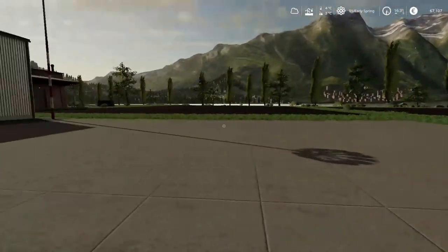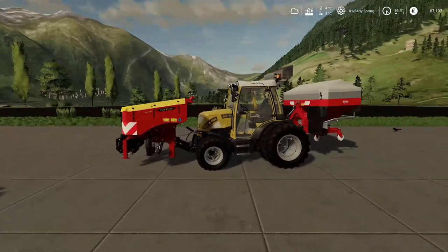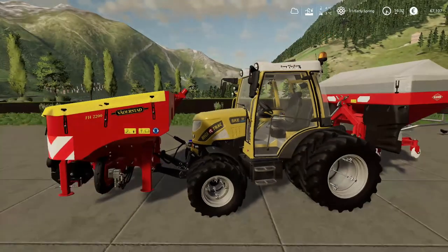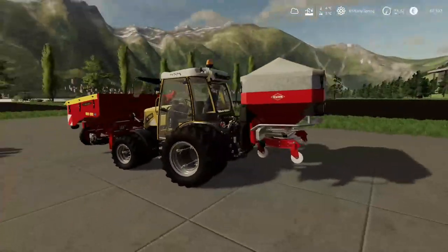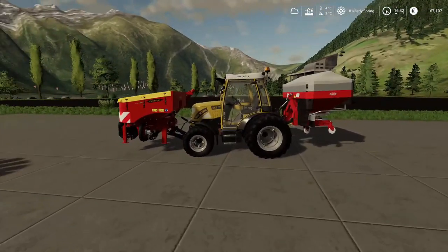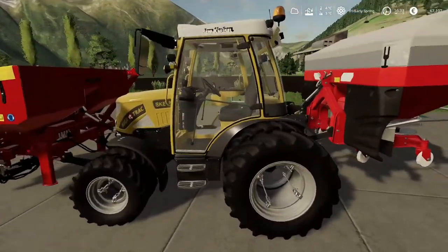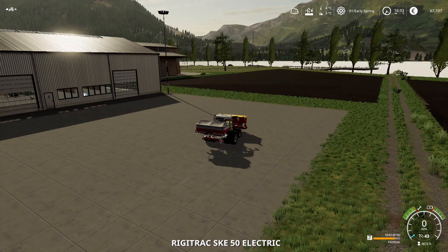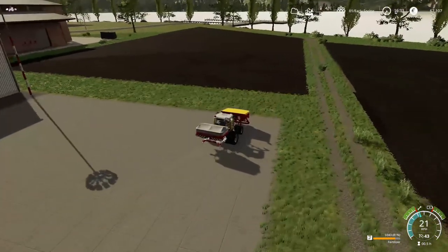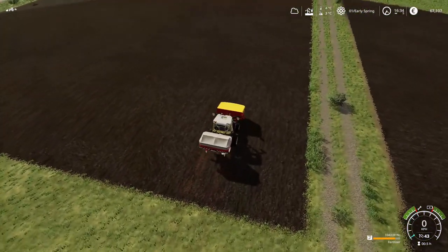Now we're down at the field by the pallet factory, and I've got the little electric tractor - all 68 horsepower of it - linked up to these two fertiliser tanks. It looks a bit funny, a bit silly. You'd probably just have the one at the back in real life. But it gives us 3,343 litres of fertiliser, which should hopefully get most of our stuff done.